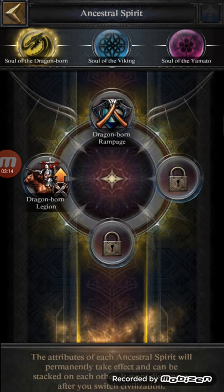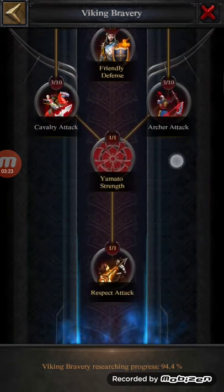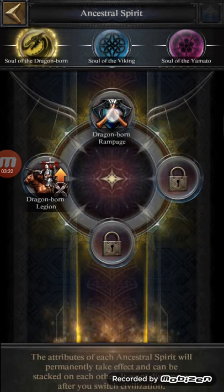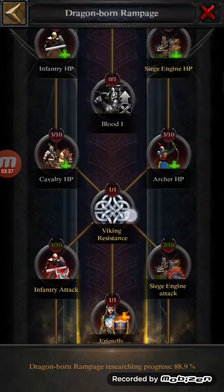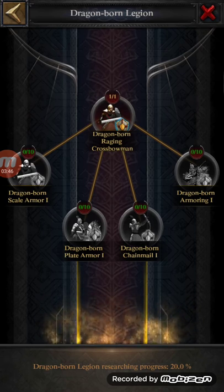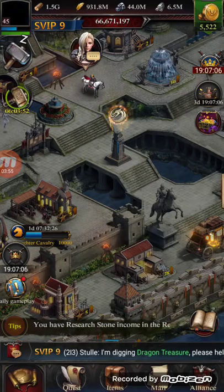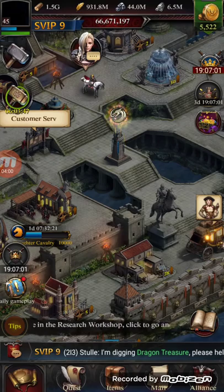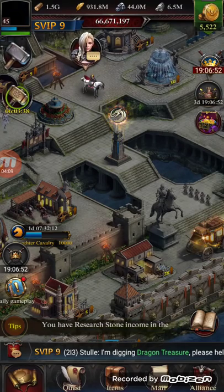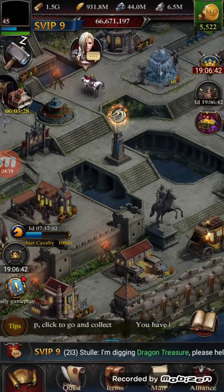Each civilization has its own ancestral spirit, which is basically science - just like the college for Viking, which was my first civilization. I finished Viking at 94.4% as you can see here. For Dragonborn I love the slaughter cavalry bonus and I'm at 88.9%, but I'm stopping for now because I want to save the crystal for the new civilization. I also unlocked the Raging Crossbowman. Top players like Itchy - I think the strongest player from kingdom 1037, lord 55 - have probably already maxed out all the civilization science.